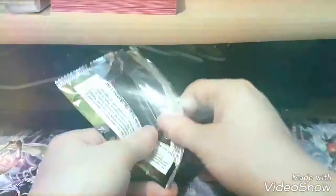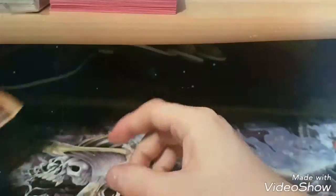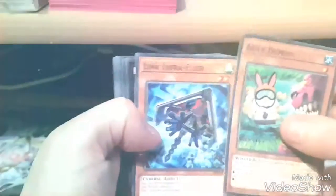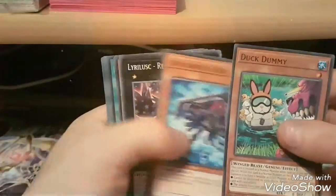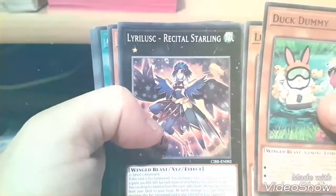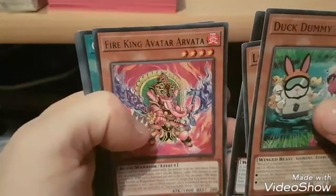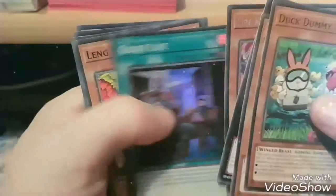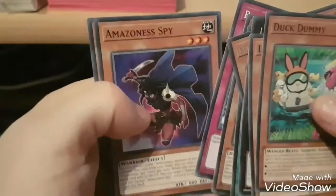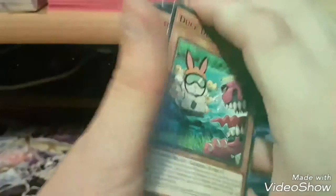So it's a fairly easy open. Let's see what we've got. So we've got Duck Dummy, Link Infra Flyer, Lyra Lusk Recital Starling, Fire King Avatar Arvata, Quiet Life, Lengling, Remote Rebirth, Amazonist Spy and Capacitor Stalker. That's from the first pack.